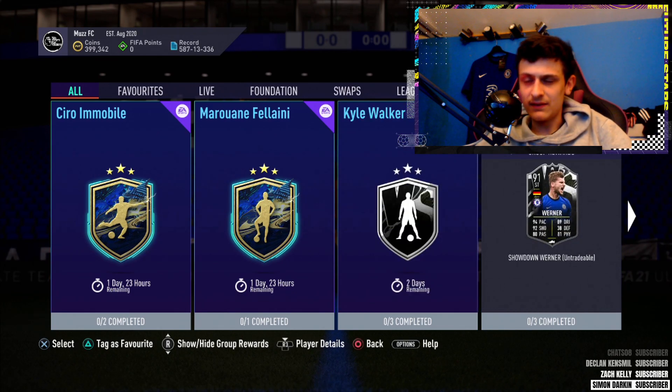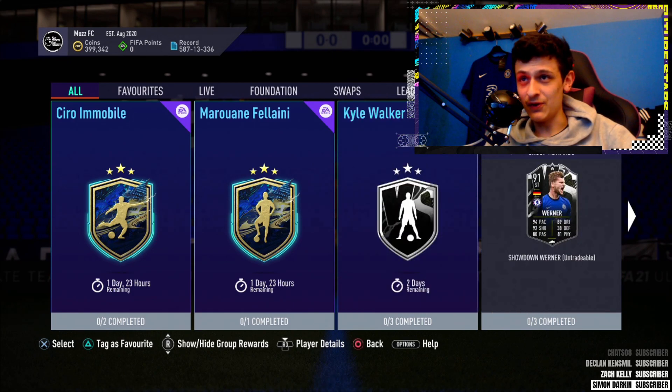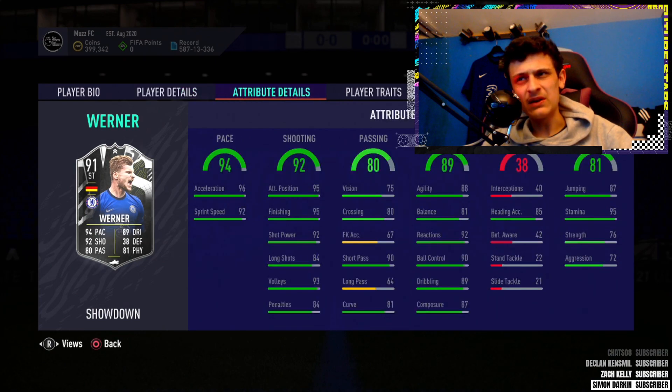We've got an upgradable version, so if they win they will go plus two — so a 92 Walker. I hope he doesn't get a 92 because I'm a Chelsea fan, so hopefully it is a 93 Werner, which he looks incredible. Four star, four star. His dribbling doesn't look very good.